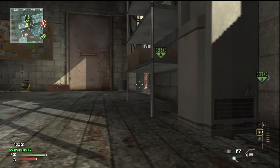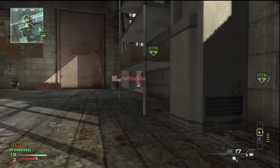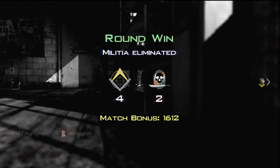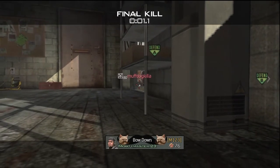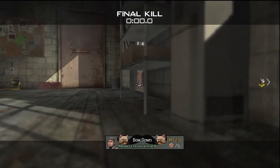The bomb was at A, so a little bit later I'm still camping here. A guy comes around the corner on the bomb — couple of shots, headshot, round win. People on the team were all going nuts complaining: 'Oh my gosh! No gun glitch!' And they're all going nuts. As you can see, here is the final kill — two shots and the guy's dead.